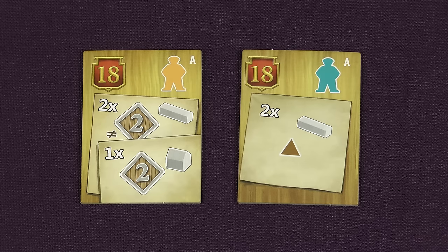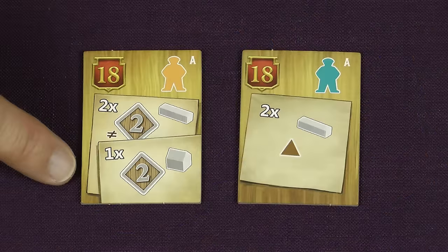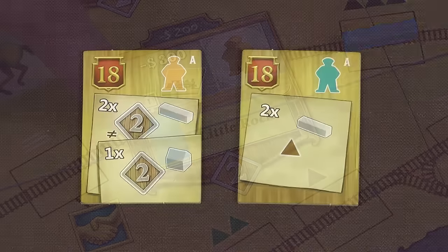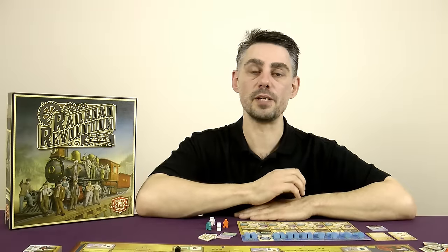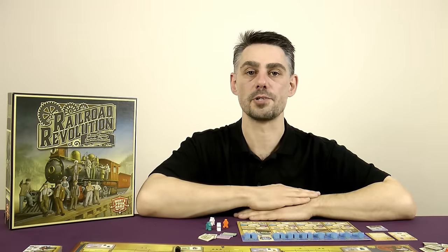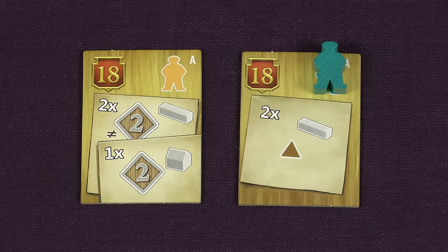The conditions are fairly easy to explain. This one requires you to have built rails connecting to two different Level 2 cities and to have built a station in a Level 2 city. This one requires you to have built two rails in spaces with the brown triangle icon. Promoting a worker basically means moving him from your player board or your personal supply and placing him onto the milestone. The icon on the milestone shows which type of worker you need to promote. Once a worker has been promoted into a manager they are effectively gone — they cannot be removed from the milestone until it is complete.